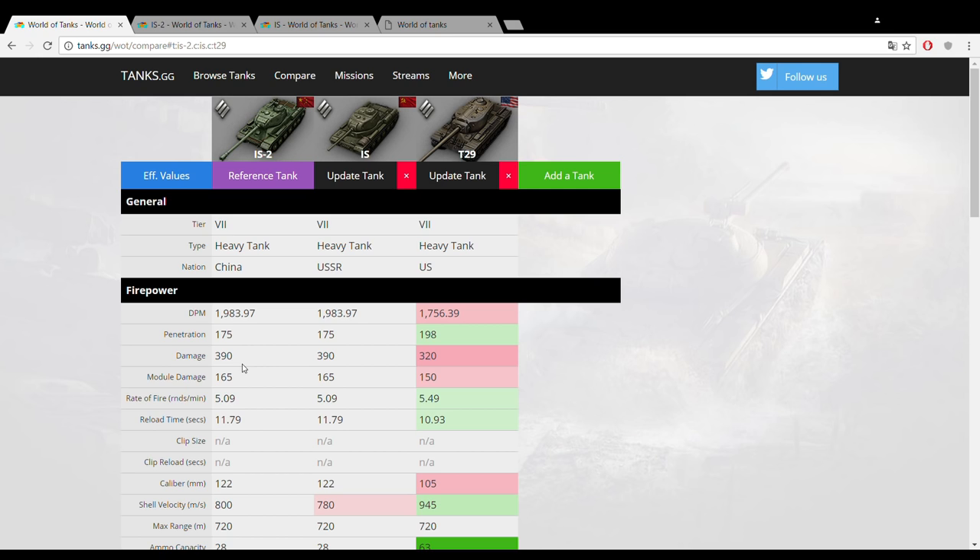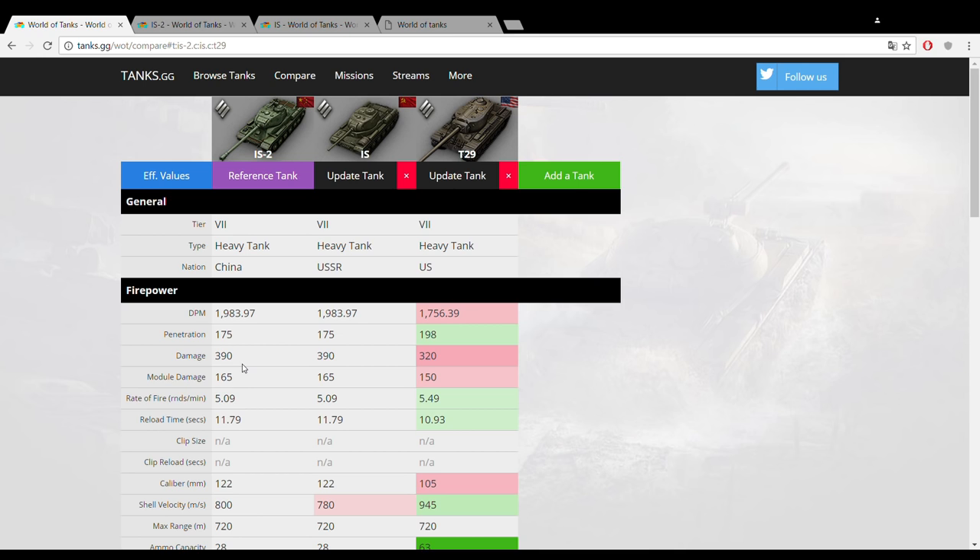That HEAT ammunition gets 250mm of penetration — that's tier 10 penetration. You have to keep in mind that HEAT is not as effective against spaced armor or through tracks, and it doesn't get much normalization so shooting at angled surfaces isn't ideal either. But if you're trying to slice through a tier 8 tank's turret or a Ferdinand's frontal armor in a tier 8 or 9 game, the HEAT comes in extremely handy and gives you a big edge over the IS.